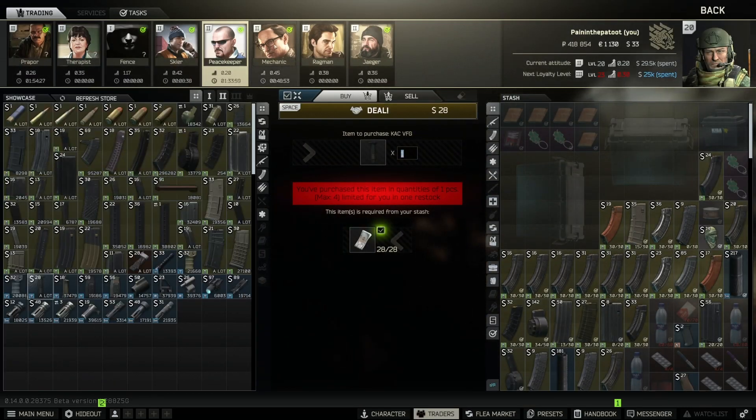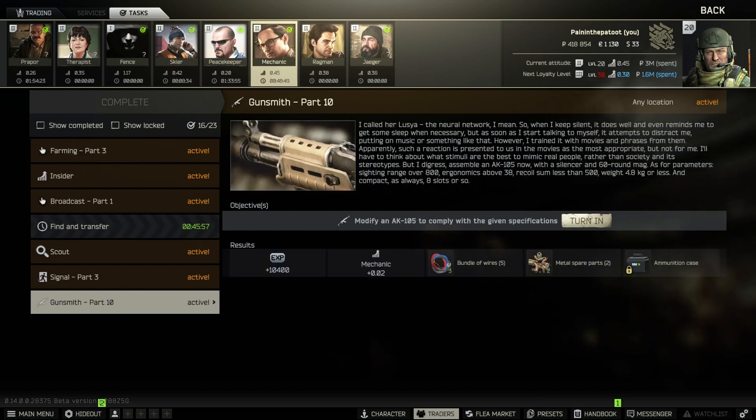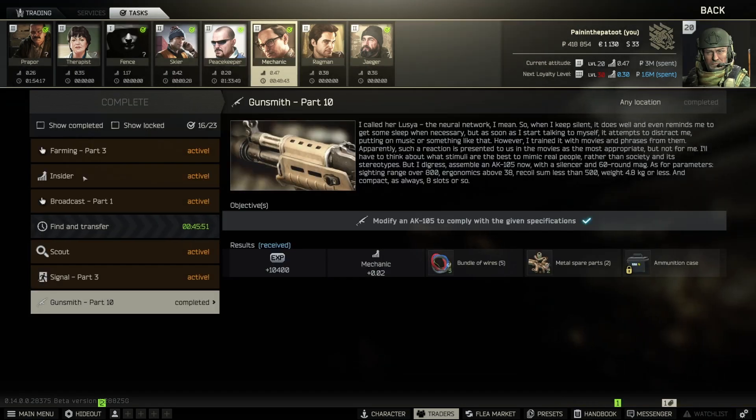Alright, let's go back to mechanic, select Gunsmith Part 10, and turn it in. He hasn't given me Gunsmith Part 11 yet, but that's fine. Hopefully that helps you complete the task.